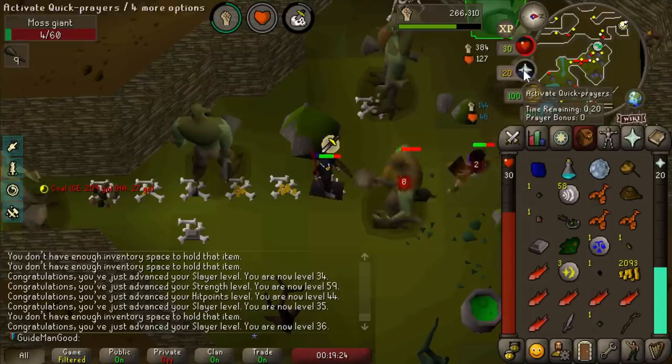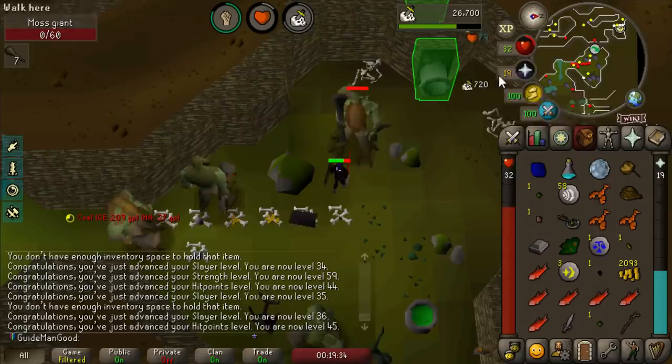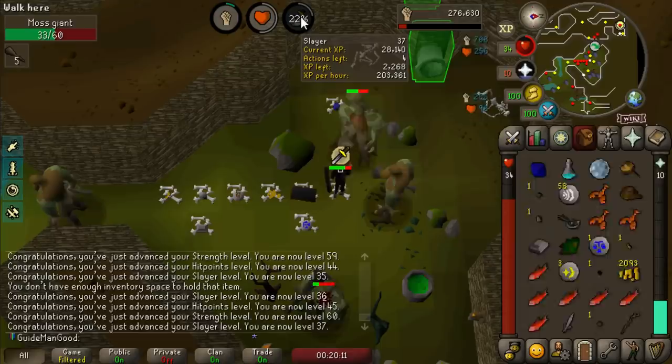After we're done with this slayer task we'll get a task of hill giants and hopefully get a giant key to go fight Obor - that's another 50 points, super easy 100 points total. We're literally getting 200,000 Slayer XP per hour on moss giants with this gear. I love this league so much.